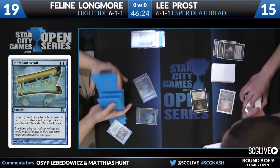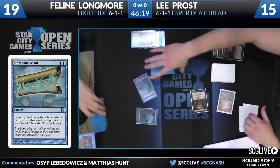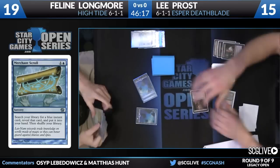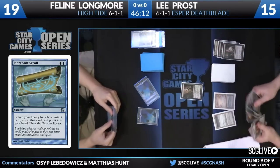We already know that she had drawn that Time Spiral. Now that she's found the High Tide, she has the two pieces she needs and she's only going to set up for more lands. Now that she has a Spiral, a Tide, a Force of Will, a Flusterstorm, and lands, she's sitting right where she wants to be.